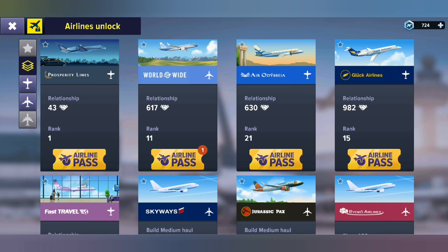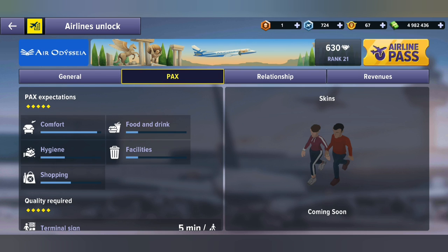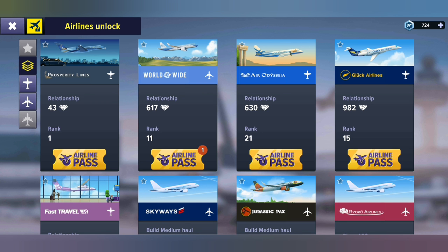Let's open up another one. Erodesa is one that we all have — let's see what they require. Here we can see they require comfort, food and drink, hygiene facilities, and shopping, but no fashion. No fashion is required, so no packs from these flights are going to come and spend their money in your fashion shop.